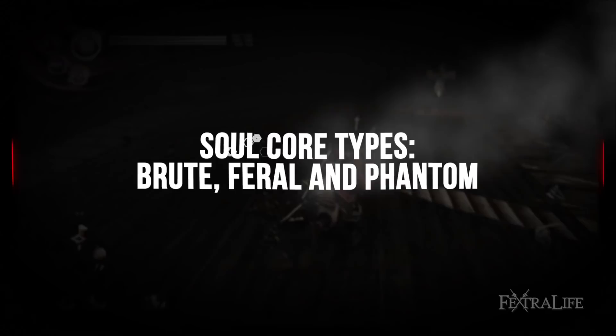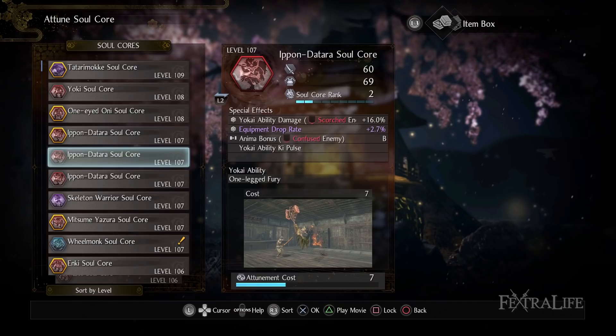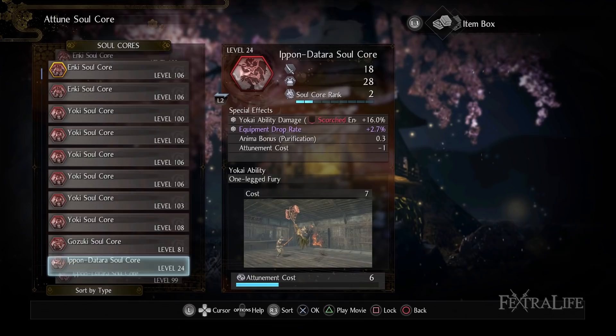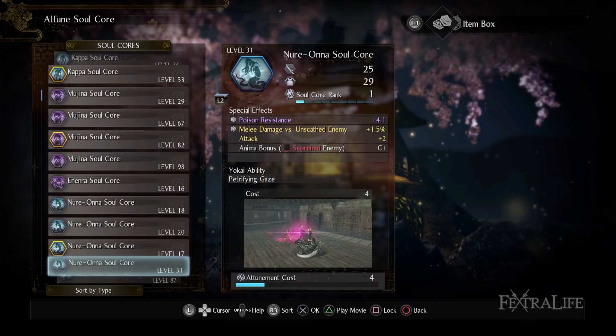Soul Cores are also new to Nioh 2 and can drop from every enemy in the game, even humans. These can be slotted into your Guardian Spirit — up to a maximum of three eventually — to give you passive bonuses and Yokai abilities. Each Soul Core has a type: Brute, Feral, or Phantom, and when matched with a Guardian Spirit of the same type, they can become more effective in certain cases. Let's discuss the basics, beginning with attack and defense.